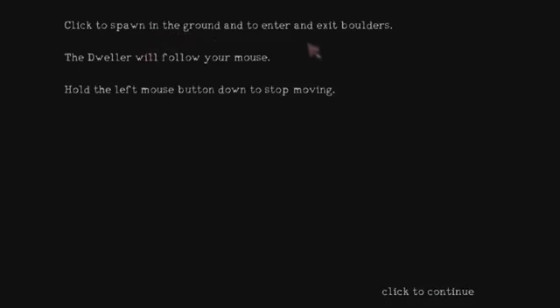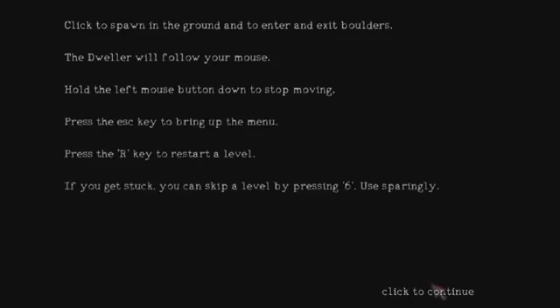Click to spawn in the ground and to enter and exit boulders. The dweller will follow your mouse. Hold the left mouse button to stop moving. Press the escape key to bring up the menu. Press the R key to restart a level. If you get stuck, you can skip a level by pressing 6 — use sparingly. I believe I have that down.